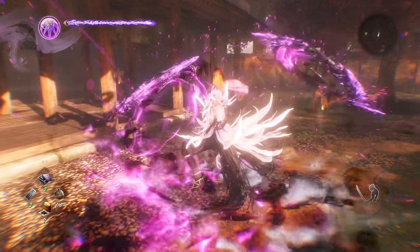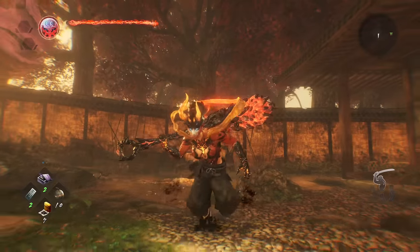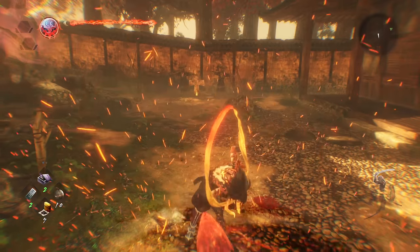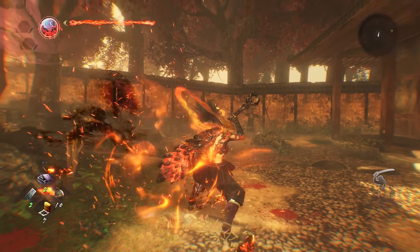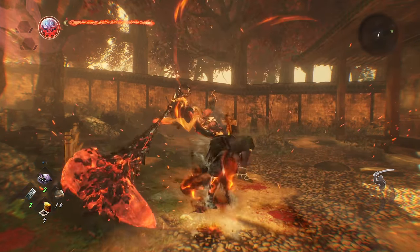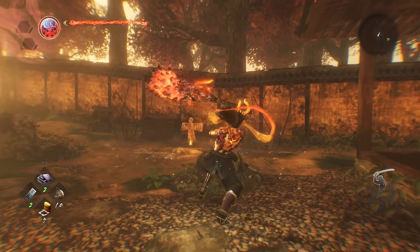This is somewhat explained in the guardian spirit tutorial: you can hold down triangle to charge up for one big attack, but additionally, this also powers up your spirit's weapons for a couple of seconds afterward. This will boost your attack damage overall while active, and makes for a great way to kick off your combos. This applies to all the guardian spirit types, and consider doing this as the first thing you do when you enter beast form.